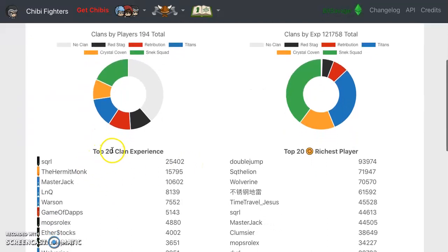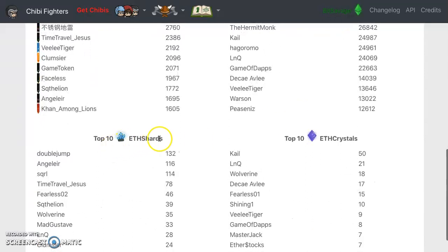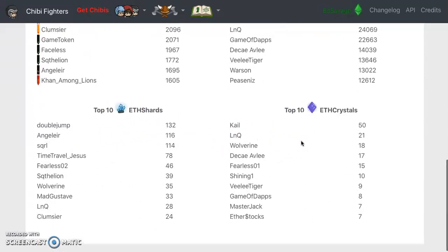You get the clans right here - top 20 clan experience, top 20 bridge players, top ether shards, top ether crystals.